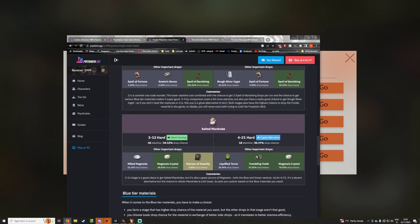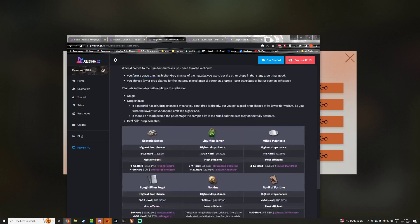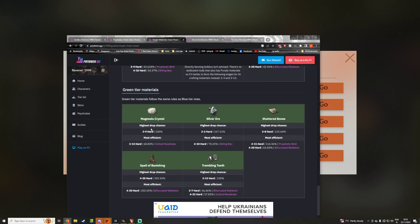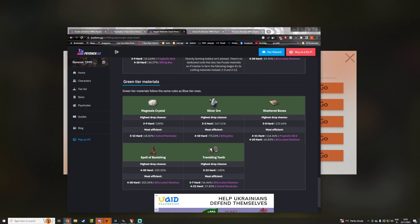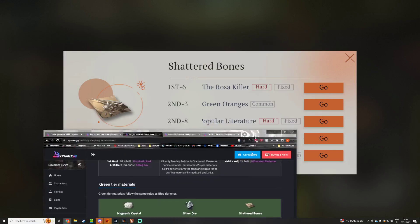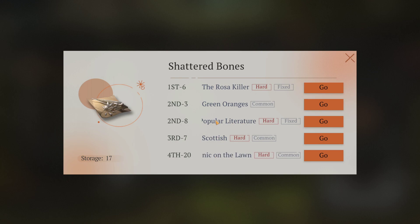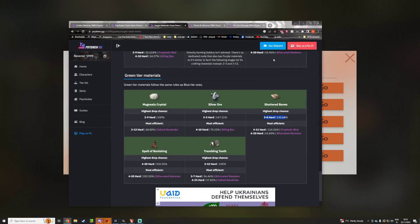There's a 65% chance of shattered bones on stage 2-20. Let's check stage 2-8 — you can search that as well. Hmm, there's not that much shattered bones there. Oh wait, 38 — I'm learning things as well. So a fixed drop is not always better. Doing other stages is sometimes worth it more.